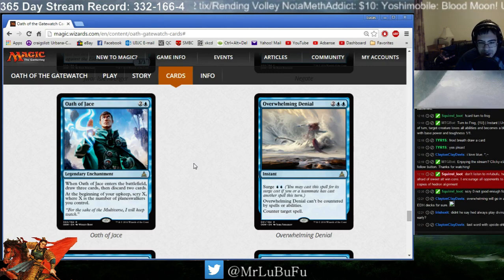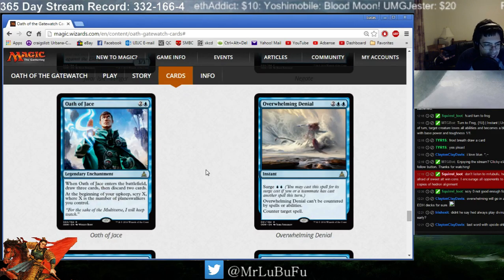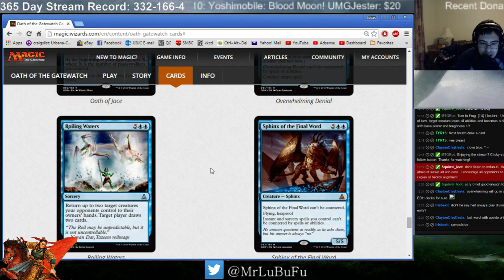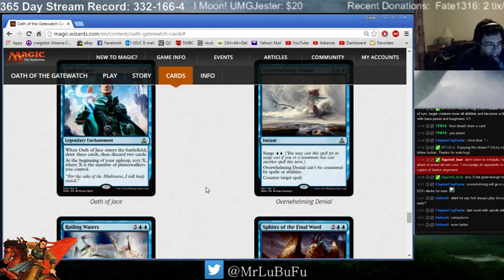I didn't say I'd always play Divination — this is draw 3, discard 2, so it's not Divination. It's net card advantage of draw 1, plus card quality. Overwhelming Denial is fine — I'm not going to say it's bad, but it's not terrible either. It's not even better than Compulsive Research, because Compulsive Research you discard a land, not two cards. I don't think Oath of Jace is good.